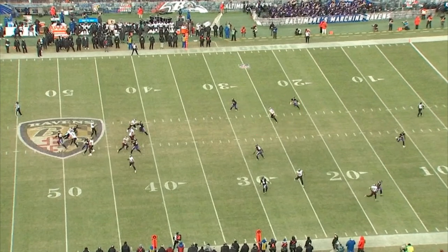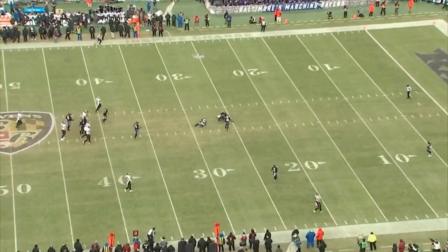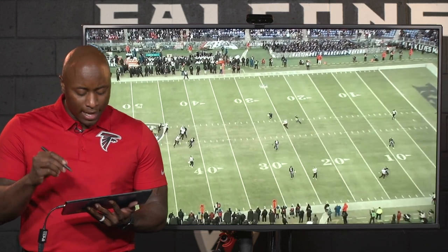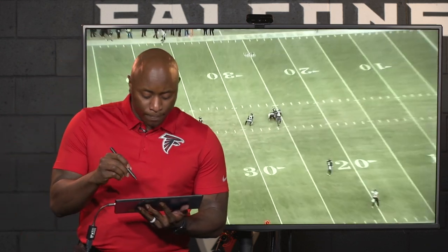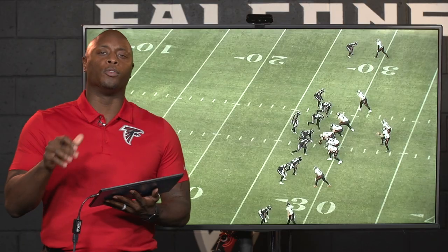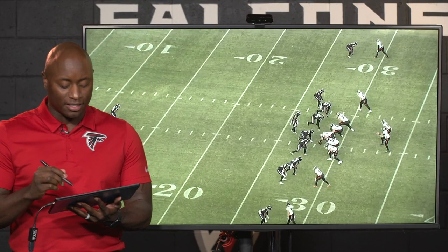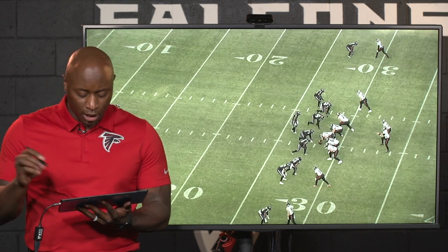Watch him come in and sit down right in this void. Look at the triangle they have around him — they think they have it covered pretty well, got eyes on the quarterback. If Drake came across, the defender would take it away, leaving no place for the quarterback to throw. The other key thing: give the quarterback your numbers. He gets square to the line of scrimmage, telling the quarterback 'I'm sitting here,' and now it makes for an easy completion. Love the feel, love him sitting out in that void — these are the things allowing him to get open late in the season when you have a rapport with your quarterback.